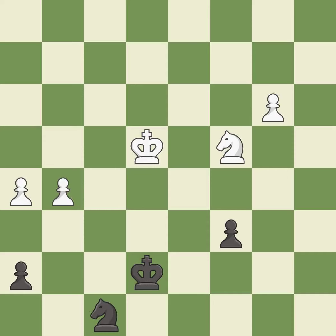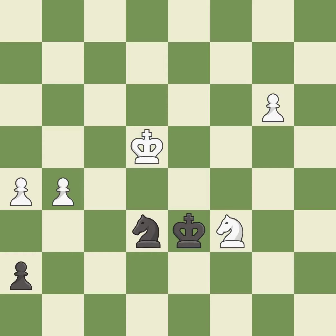This move puts the knight on a safer square — it is best. Very precise — it is best. This threatens to fork pieces — it is best. The pawn is now passed because it can no longer be challenged by opposing pawns as it tries to promote. This stops the opponent from being able to fork pieces — it is best. This steps away from the checking knight — it is excellent. This defends the attacked pawn — it is best.